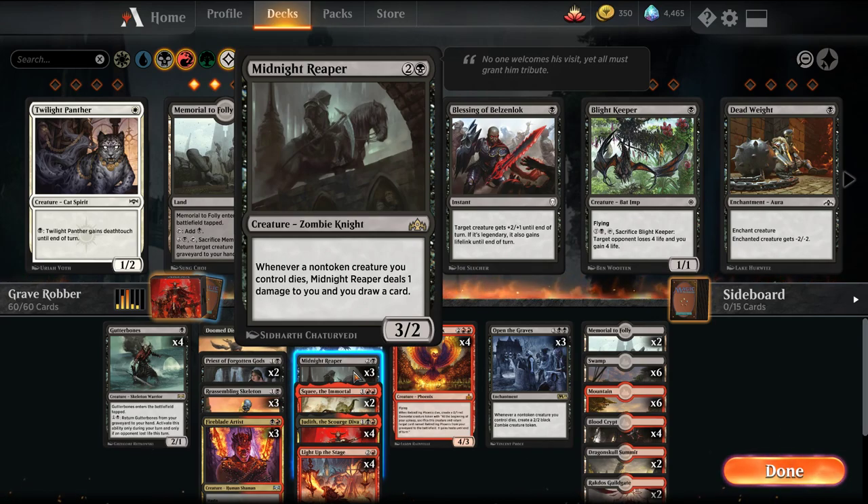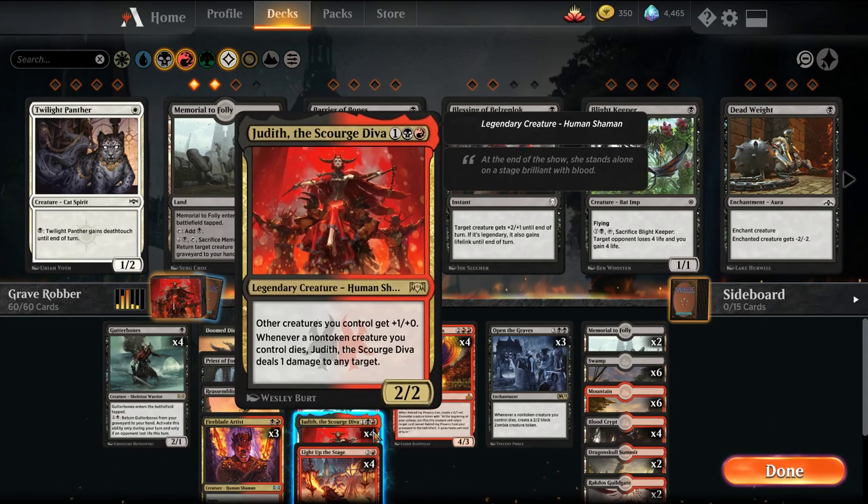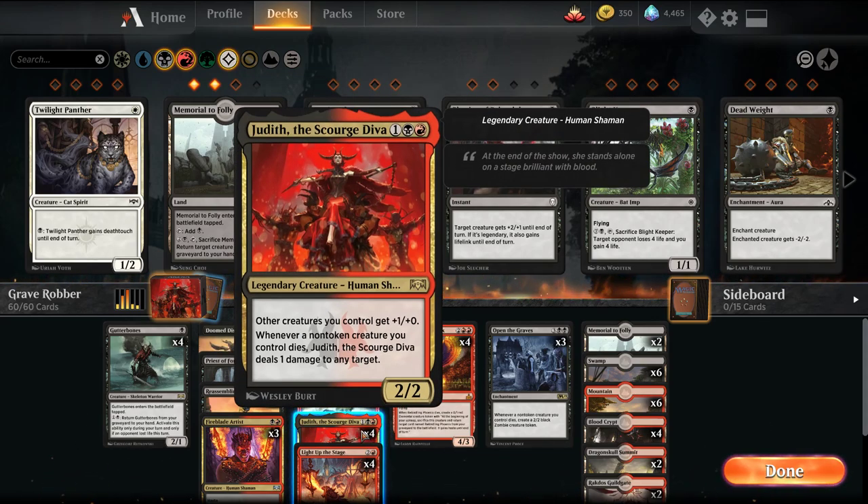With all our creatures dying, we have Midnight Reaper to help us draw some cards. We're also playing 2 Squee the Immortal — we can cast this from our graveyard or from exile, so even if they have Vraska's Contempt we can still cast it again. Just recurring value. We also have a combo deck around Squee where it can basically infinitely kill it and bring it back, which is a really fun deck. And then we got our Rakdos Queen, Judith the Scourge Diva — she makes all our creatures 1 power stronger, and whenever a non-token creature dies, Judith deals 1 damage to any target.